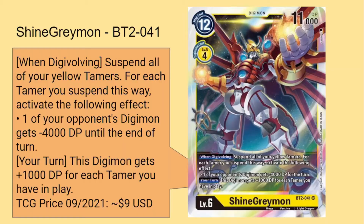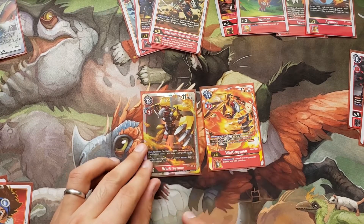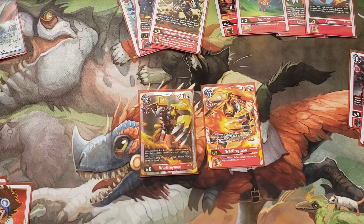The second deck I played was Shine Greymon. The big deal is it gets power from Tamers — however many Tamers they have, that's how much plus DP it gets. This player pretty reliably always had two or three Tamers, so they were able to swing with 13 or 14 into my security line pretty regularly. This is where I saw another problem: I had four of one Mega and two of another, and all of these Megas — while they're cheap to evolve — are 11,000 DP.